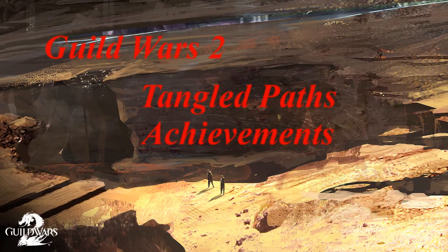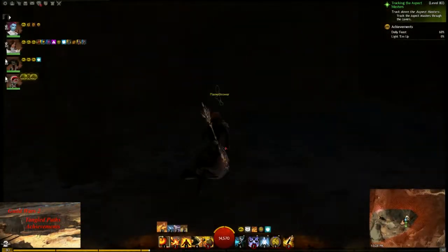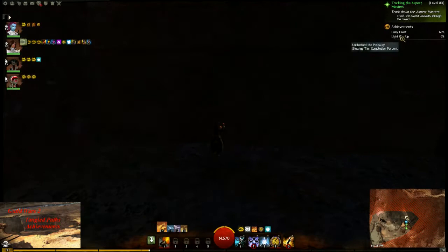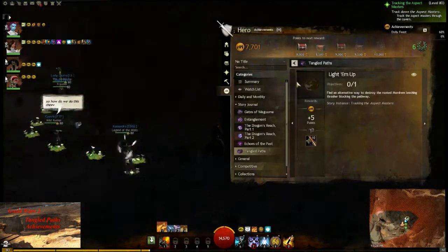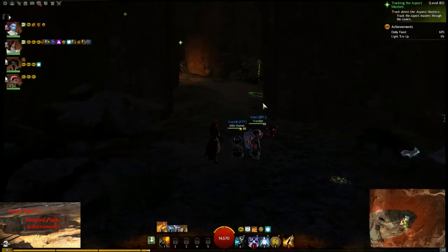Hello everyone. This video is covering the Tangled Paths story achievements. It starts off with two general standard ones: the Tangled Paths episode — just run through and complete that story and you'll get that one — and then the Tangled Paths mastery, which you get for finishing the rest of the achievements.